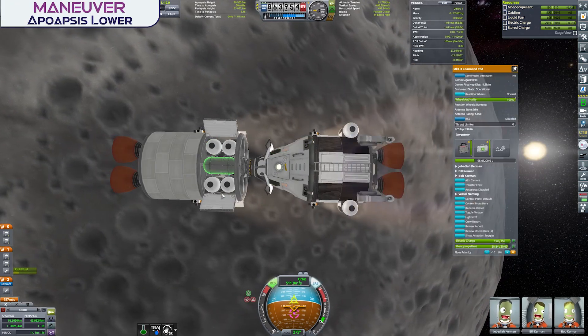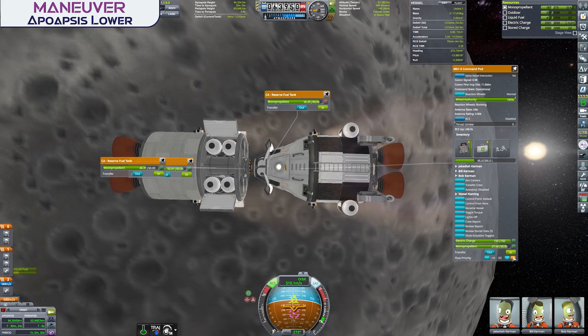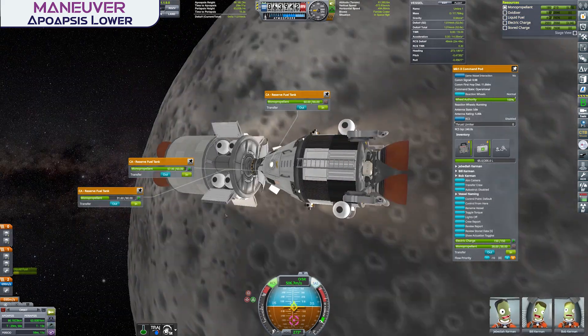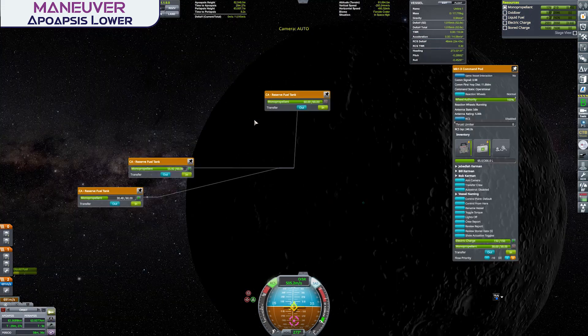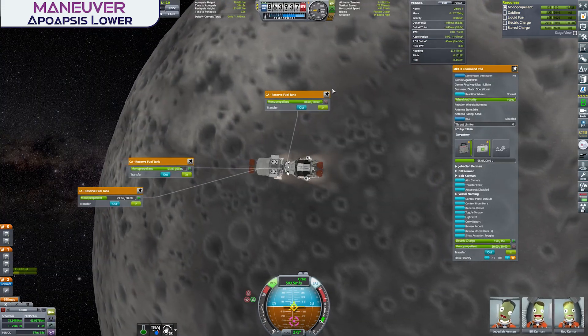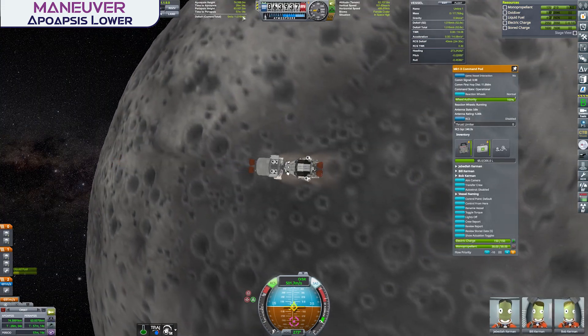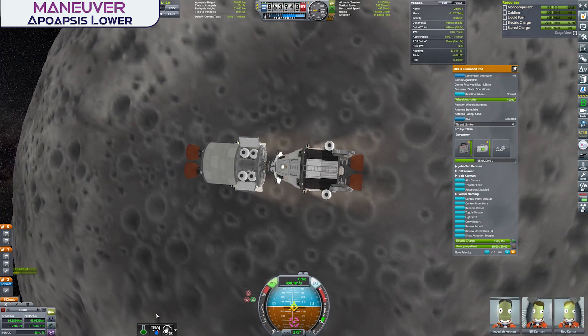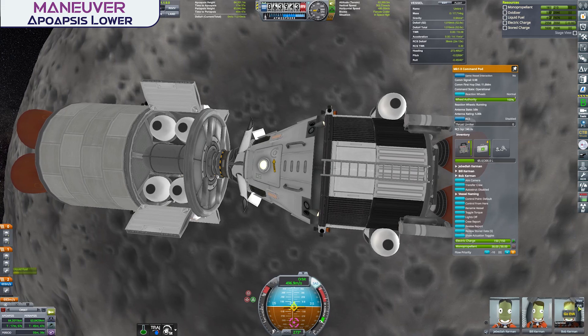We've arrived in Mun orbit, and at this point I realized I still had a lot of monopropellant left in the tanks. In fact, I had so much spare that instead of wasting our precious fuel, I decided to use a big chunk of monopropellant to lower our orbit a little more. That did take a while, so while that's going on, let's officially meet the crew of the mission.